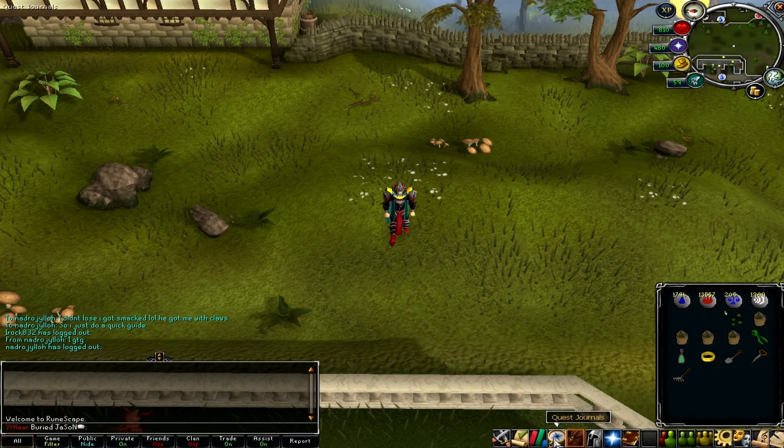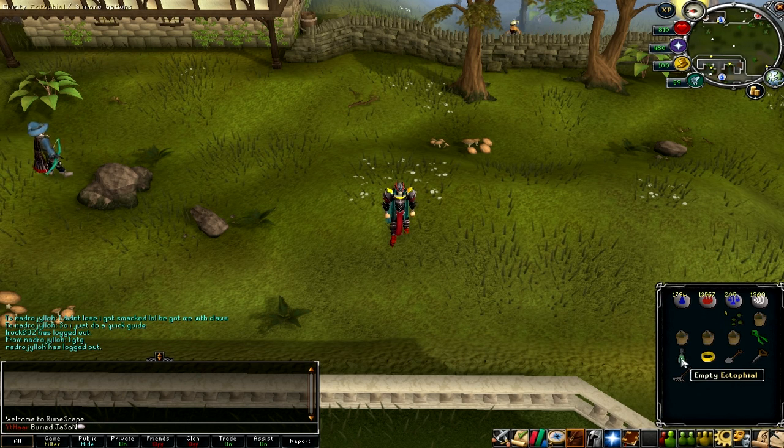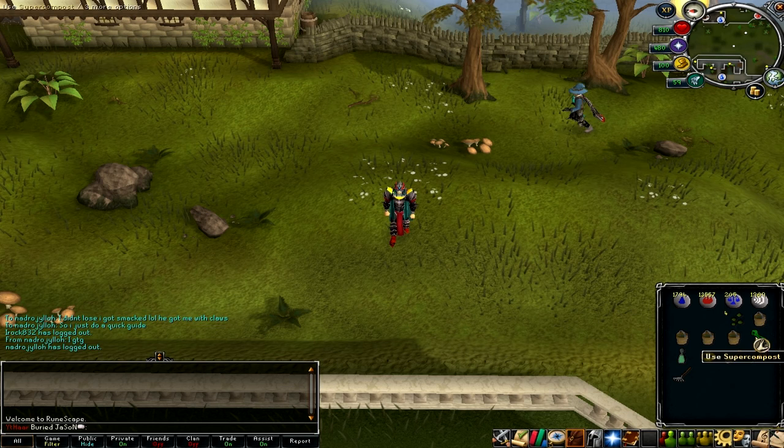You're going to want to do the quests Ghosts Ahoy and also Nature Spirit. Ghosts Ahoy gets you the Ectovial, so you can teleport to the herb patch right outside of Canifis. And the magic secateurs will help you yield more herbs when you're farming.